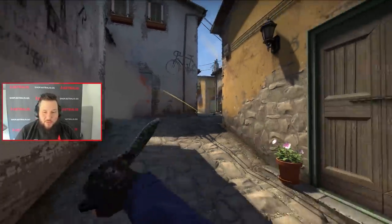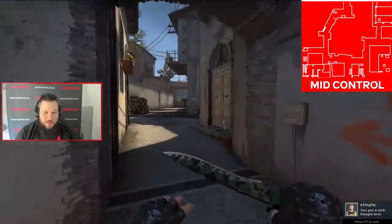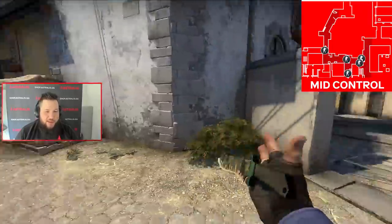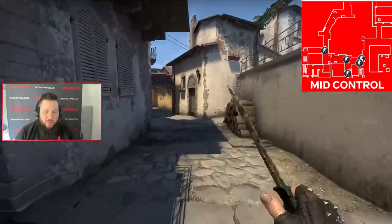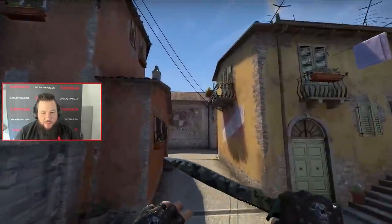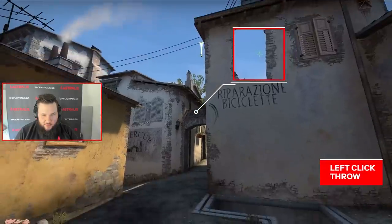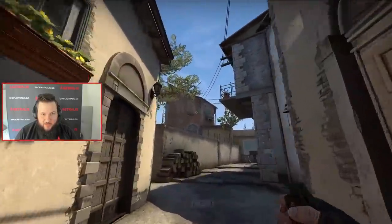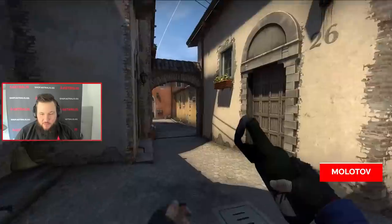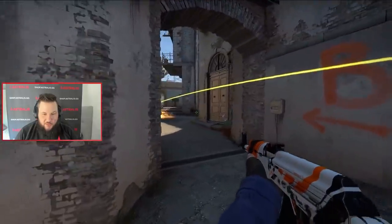But it is really not that bad. Take some time, maybe take middle, take that control — because then they will force the CTs to set off one or maybe two guys. But they can't play three guys towards banana anymore because then they will lose A. So one guy will definitely fall back. Then you can take middle and come back to retake it. You can molotoff between logs or molotoff here and then retake banana.